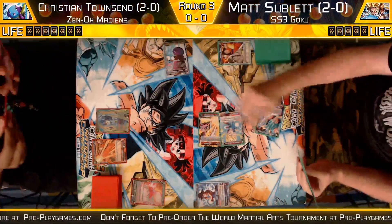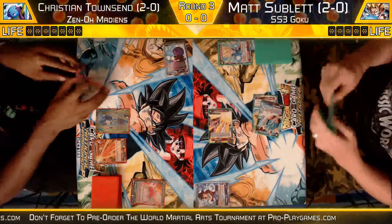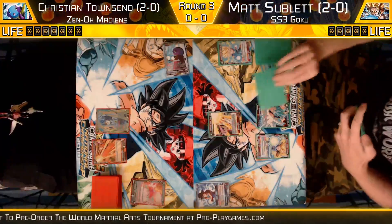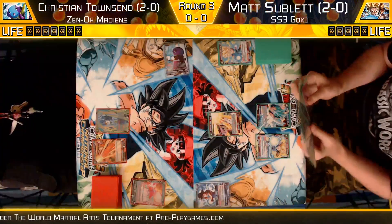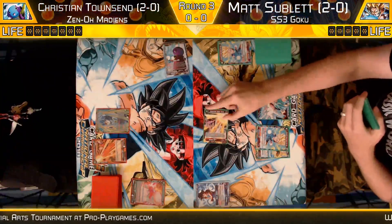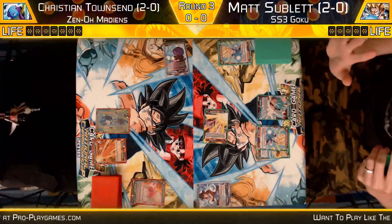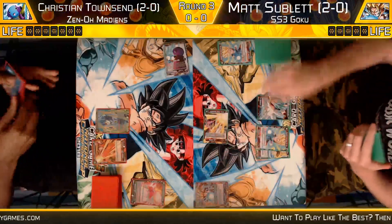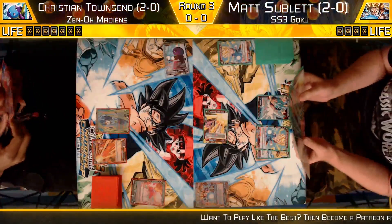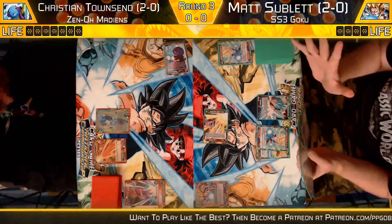And our Zeno Maidens hero at seven life — sitting pretty at seven. Playing one energy, going in pretty hard here, tagging for 25k critical here pretty fast. Looks like he must be digging for something, putting early pressure on Zeno. Matt is going to four life and going to awaken, drawing his two cards to see what he gets. What he's really looking for is his Chain Attack Zeno combo — that's going to be his best combo piece against this SS3 deck.